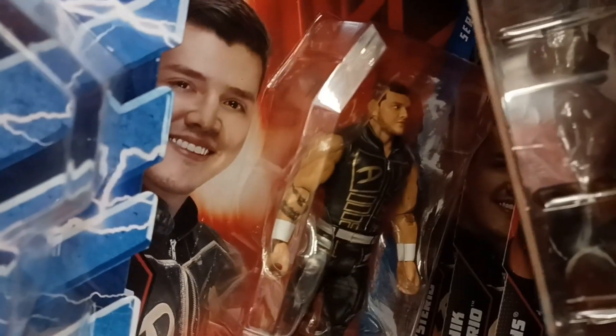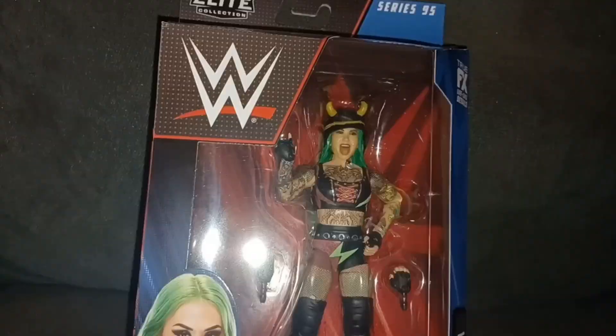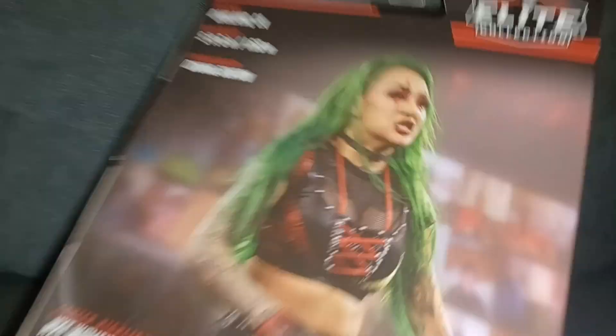We got basics — a whole bunch of basics. We see another Dominic, he's getting more visible to find. There's a cool Carmella — I kind of like her but I wish she came with the Carmella mask, that would add some interest. I'm waiting for the elite to hit stores, so that's why we haven't bought that one.